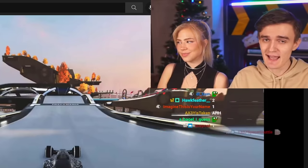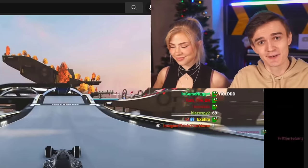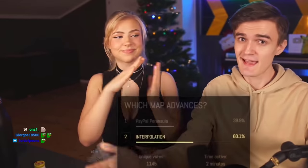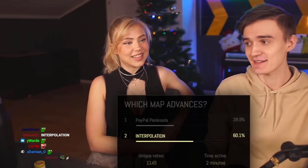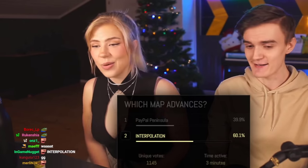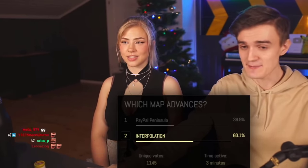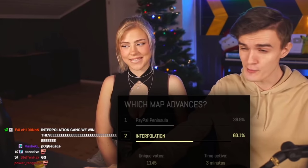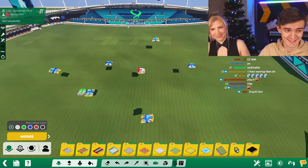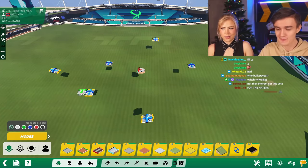With a 60 to 40 majority, Interpolation wins the mapping competition, defeating Paypal Peninsula. Built by Adra Lontar, it's described as a ridiculous map to put together given the constraints. The original base map is shown for reference — it looks so stupid — to put into perspective how incredible it is to build something like Interpolation from those starting blocks, checkpoints, start, and finish.